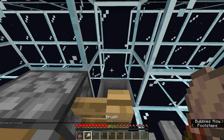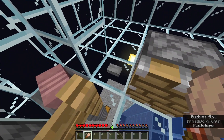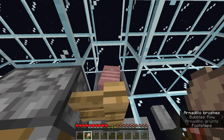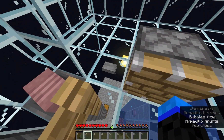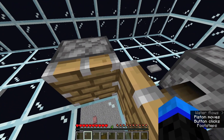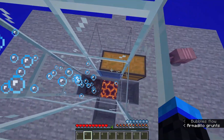Now it is finished. We need to put an armadillo in — basically if you brush an armadillo it will drop a scute. You can only brush it five times though — look, one... four times. So now we press this button, put yourself there, press this button, and we begin to drift down.